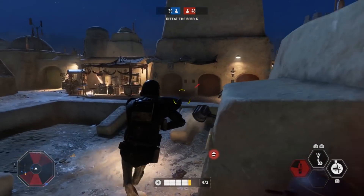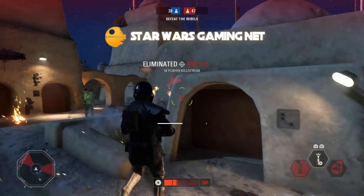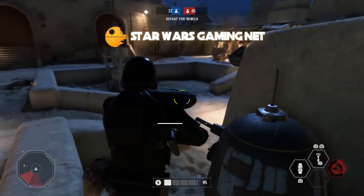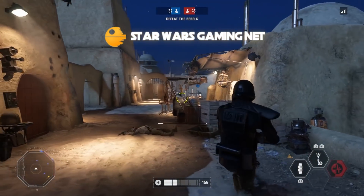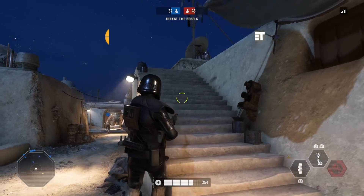Come join the greenie weenie brigade if you're on the PlayStation 4. Also check out our friends at starwarsgaming.net — it's a great resource for the community and provides all the news of the day. They also release a weekly newsletter called Front Lines, which comes out on Sunday and recaps the week for you. There's a link in the description down below.